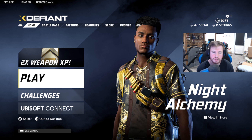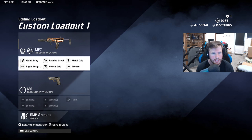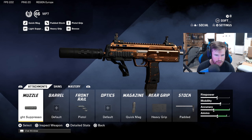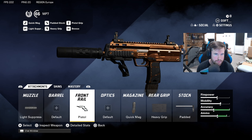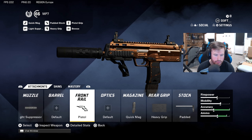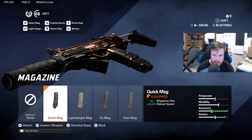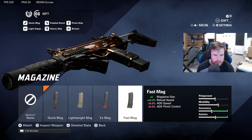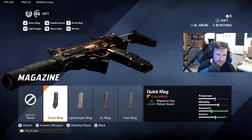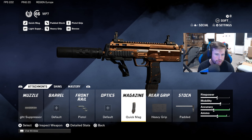So yeah guys, before I show you the class here, if you do me a solid favor, drop a like on today's video. Here is our MP7 at level 66. The only attachment we kept from our previous beta build is the front rail. We've got the light suppressor, the front rail, and the pistol magazine quick mag. There is a fast mag — it's an extra 0.3 seconds quicker, 1.6 seconds versus 1.9 for the quick mag — but I don't want that reduction in ADS speed, so I went with the quick mag.